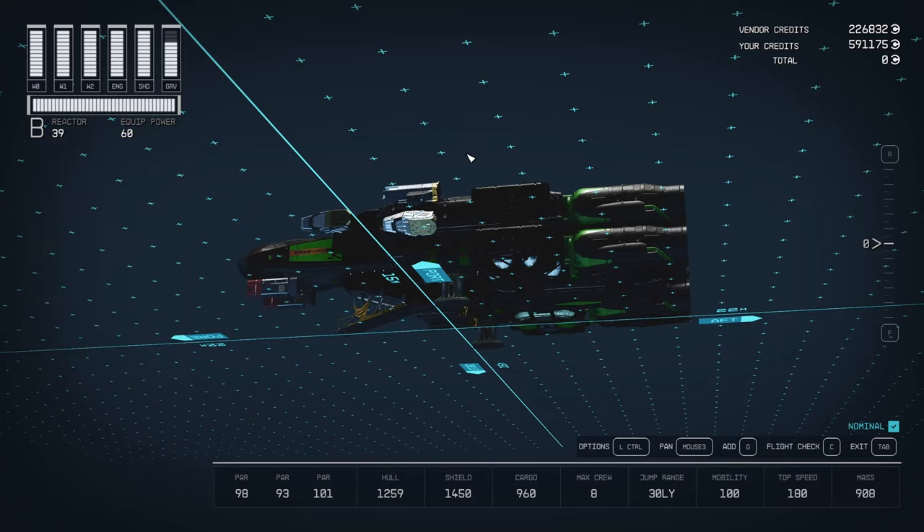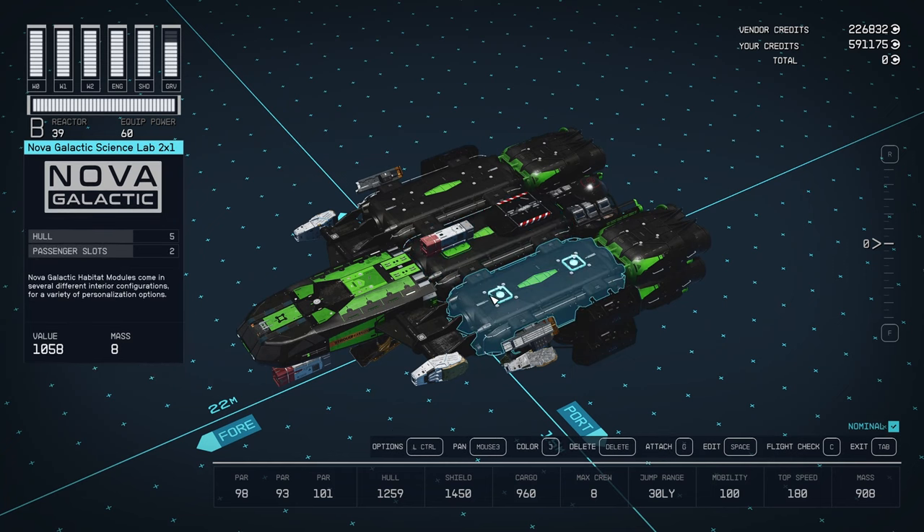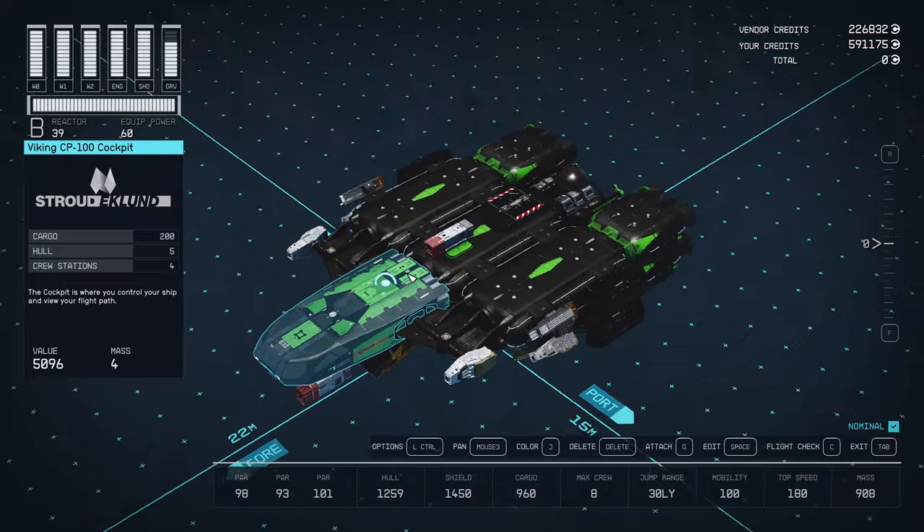So it's got beds, it's got all the different crafting stations including food, and it can take six passengers. Can you imagine being a VIP that got on the super-fast Razorleaf transport?